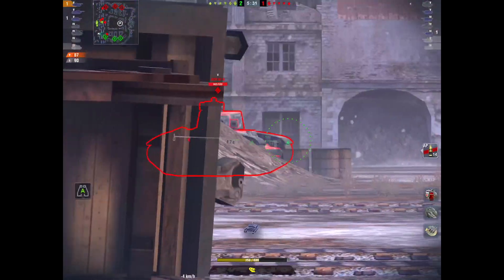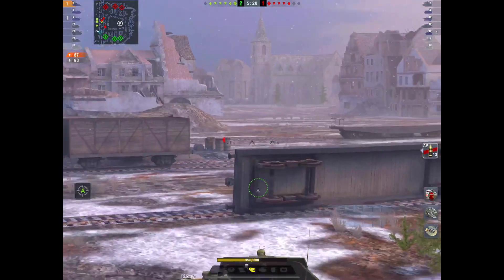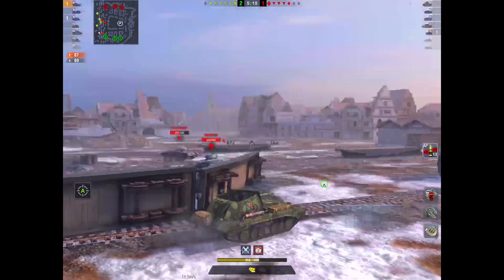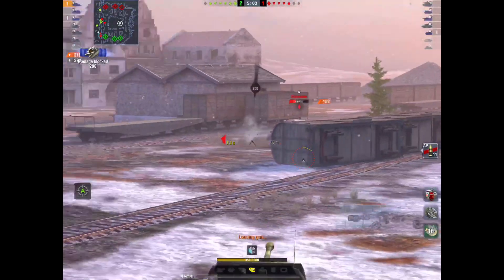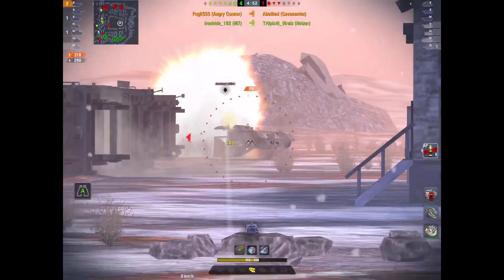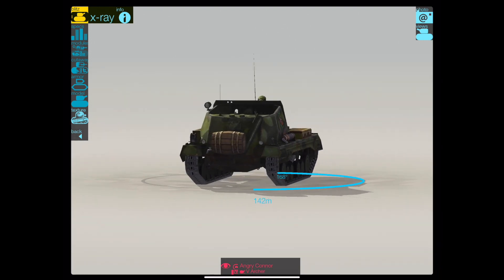So what about the tank itself? HP-wise it's got 600 hit points, not that bad compared to other tier 5 TDs. DPM-wise it's got the best DPM of tier 5 TDs at 2183. You'll get pretty good penetration at about 171. Damage is slightly average at 160 on your standard AP, dropping to 135 on your APCR, but penetration jumps up to 239 on your HEAT. HE will get you damage of 200, which is again pretty average. Your reload time is just shy of four and a half seconds, giving a rate of fire of just over 13 and a half rounds per minute.